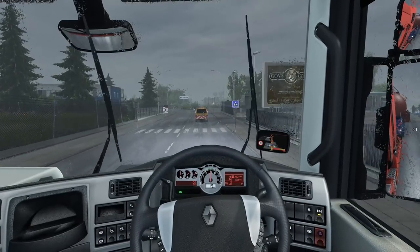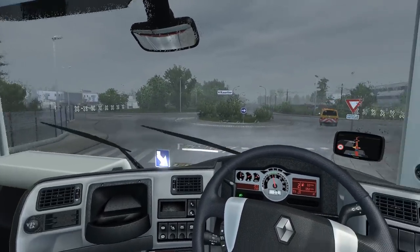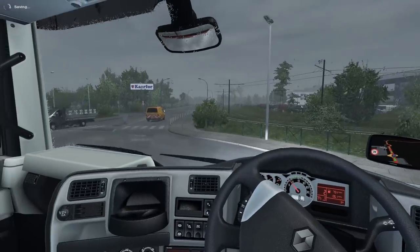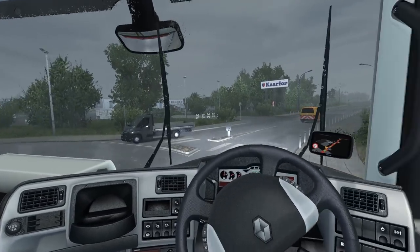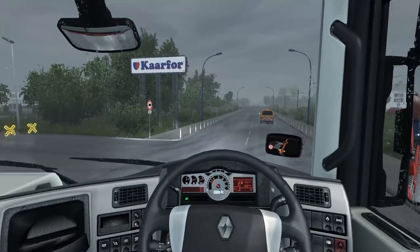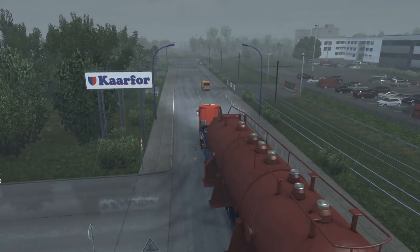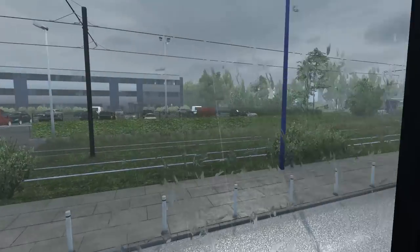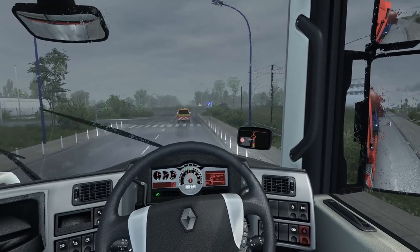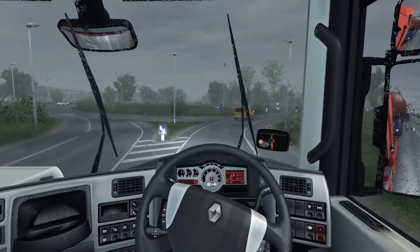The Renault Range T is sort of an updated Renault Premium, but there isn't anything that directly replaces this one. Turning the diff lock off there — see, all the buttons are animated. This is the standard SCS version. We're close to hitting that sign. You've got to take it straight because if you don't, the trailer just pans across the road.